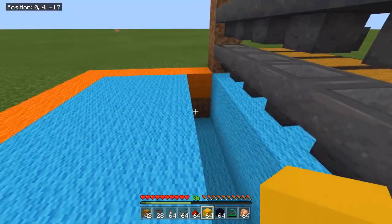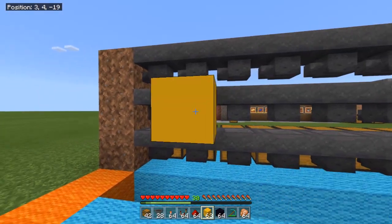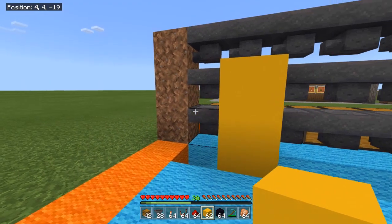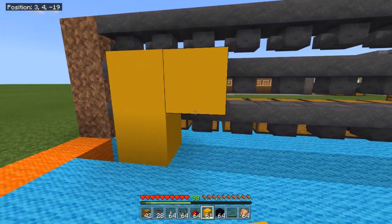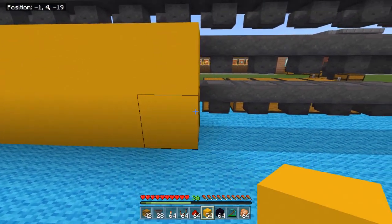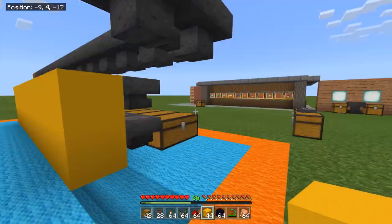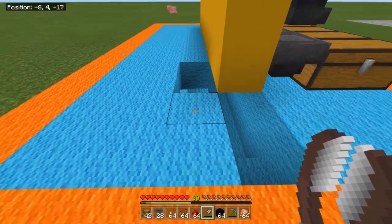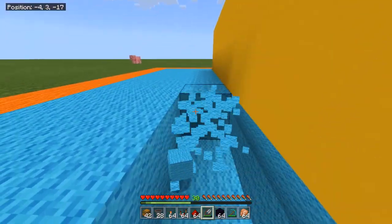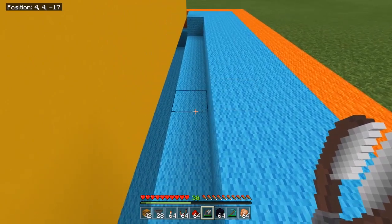Place yellow concrete on the back of every middle and bottom hopper, except for the last bay where the overflow goes. This helps you remember the correct level for the next step. On the back edge of the trench, on the opposite side to the hoppers, remove one block at ground level and replace it with a piston facing up.